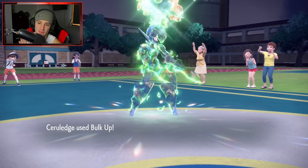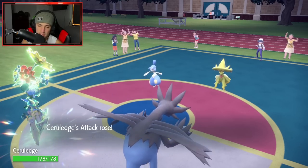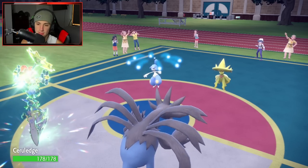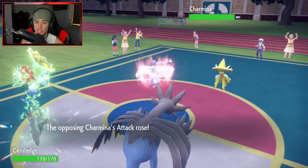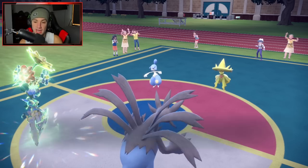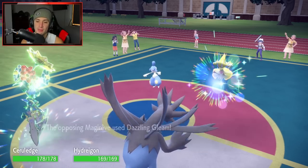I'm going to be able to Bulk Up and boost stats here. Mismagius probably goes for a dark move into my Cerulege — that's exactly why we Terastallized. Shadow Ball incoming — wait, are you Mirror Herb? You're Mirror Herb. You're next. You're dead, Medicham. I'm coming right after you with a double-down — you just Detected that turn, so I'm targeting you.